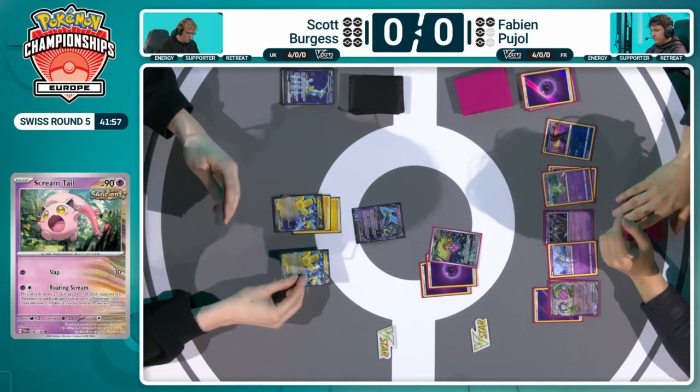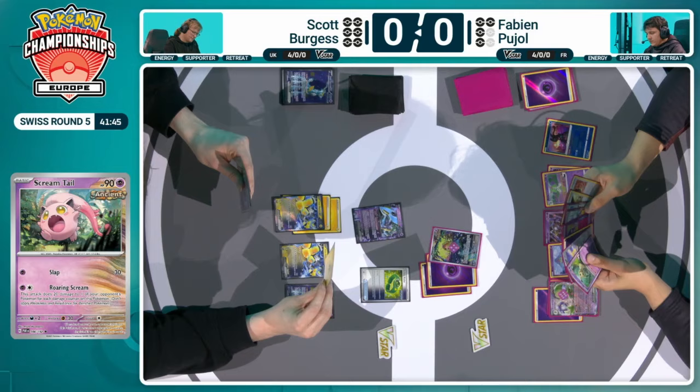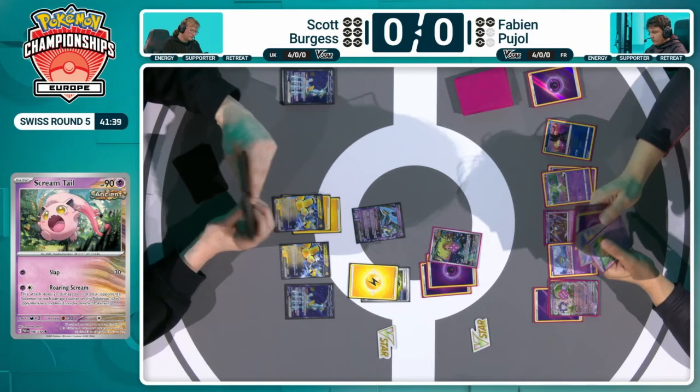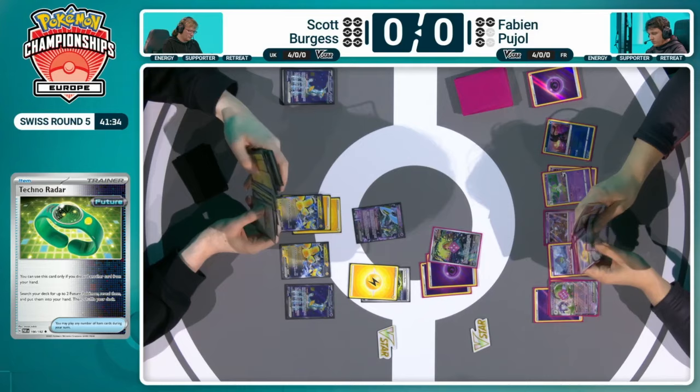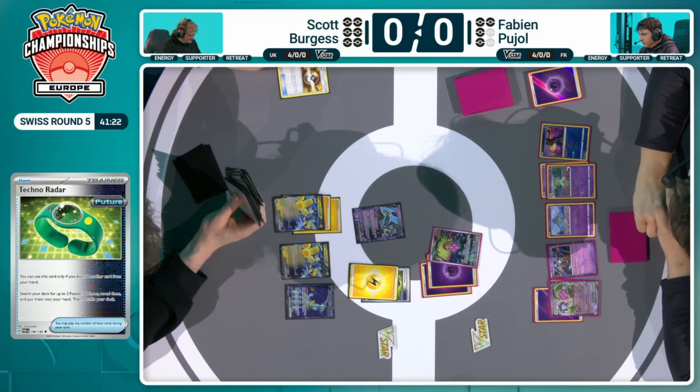Without much energy in play, it's going to be much harder for Scott to chain those attacks. A Techno Radar being played — a discard of Lightning Energy — opportunity to grab further future Pokemon. Coming into this, I thought this was heavily in favour of Iron Hands, but you can see the disruptive potential of the Gardevoir deck with the Klefki, the Fluttermane, and the Mimikyu. It really forces some unusual routes. And you forget how big Gardevoir EX is — in a lot of matches that's your liability, but in this particular match it's a Pokemon that's really hard to knock out.